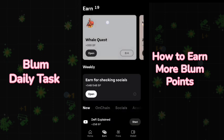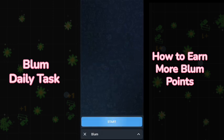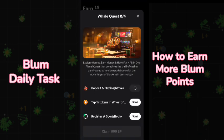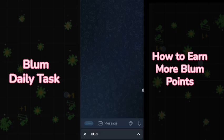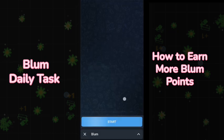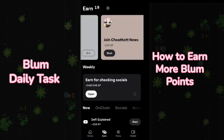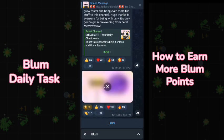Daily you will also get quests, like the Veil quest, where you have to perform a task and get more Blum points. I click on start and go back to the Blum app without playing, and then wait for it to be verified.